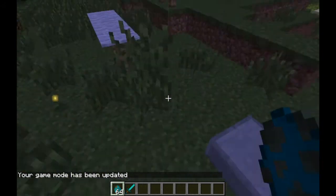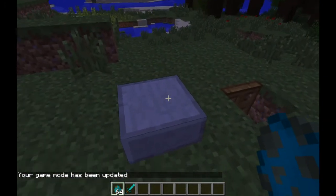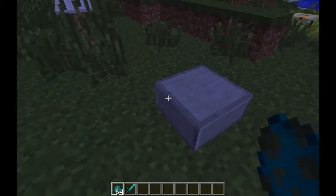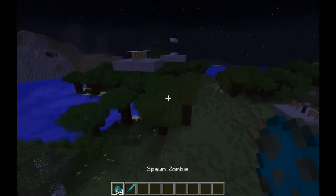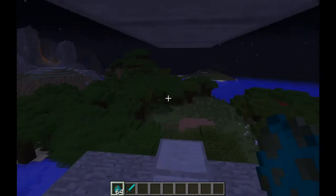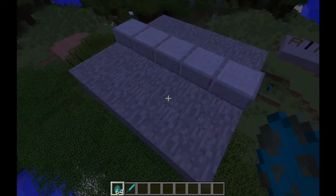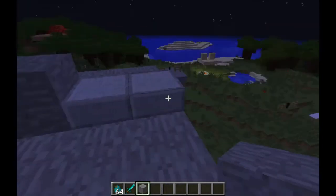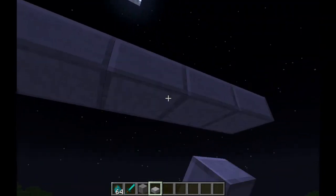So this one is the half slab door. Half slabs — to zombies, half slabs look like 1 full block, although to us they look like a half block tall. So this does not only work on zombies but also on other mobs. It is actually possible for me to walk through, but a zombie sees this as a 1 block high barrier, so they think they can't walk through.